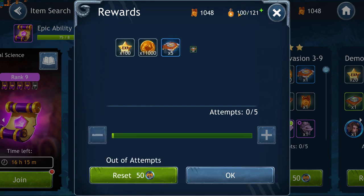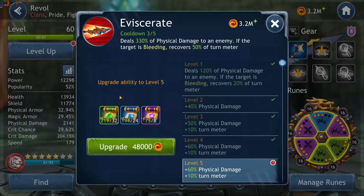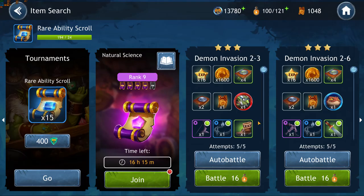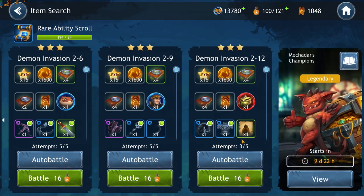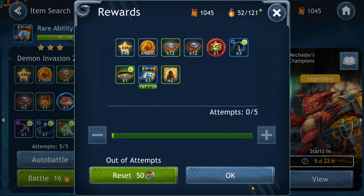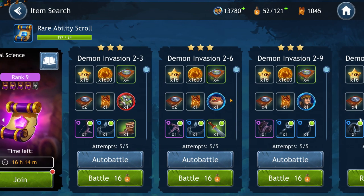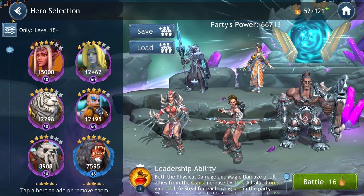While at the same time farming some hero stones of some of the better heroes in the game. You can also farm ability scrolls, which is a game changer. Raid Shadow Legends does not allow you to do this consistently. Instead, this game really does offer you that every day you can farm some of the ability scrolls to increase the ability of your top heroes.